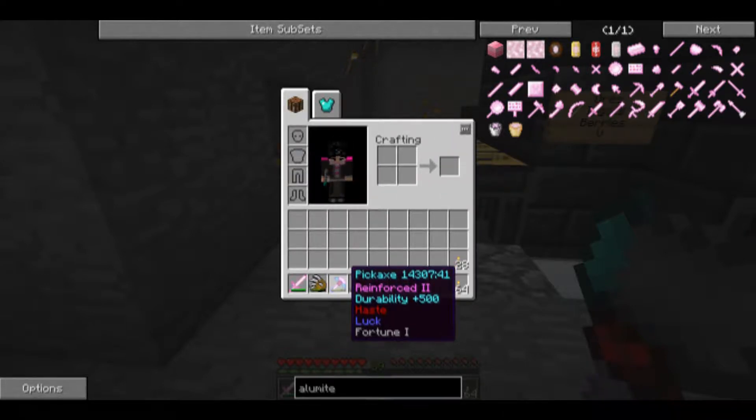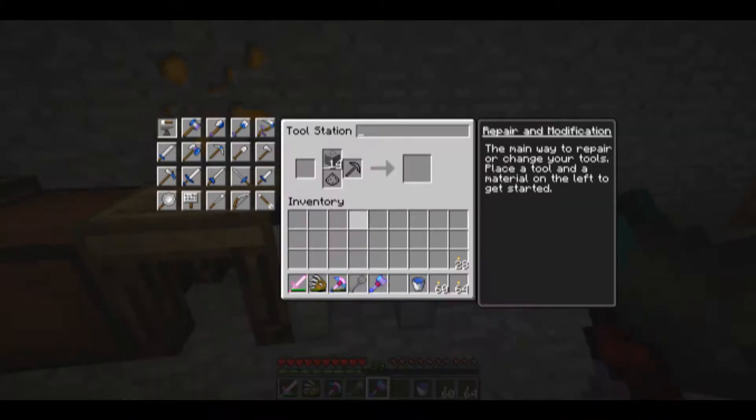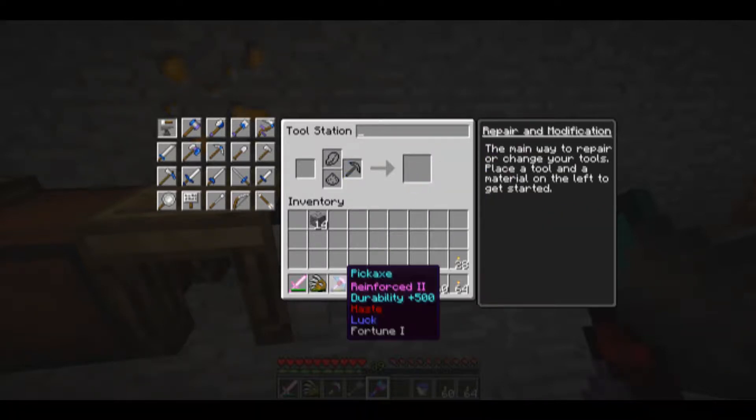So I made this pickaxe out of alumite, then added a diamond which gave it extra durability, then added redstone, and added 56 pieces of lapis. The lapis gives fortune one, as you can see right there. The haste is from the redstone, the luck is from the lapis. As you add more lapis, it'll add more fortune — up to, I think, a maximum of fortune three, though I'm not actually sure on that.